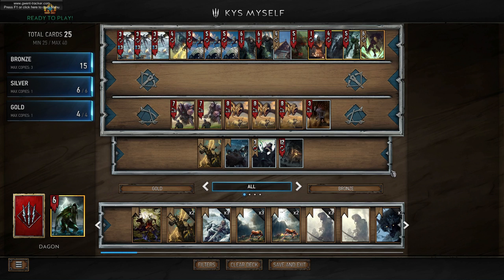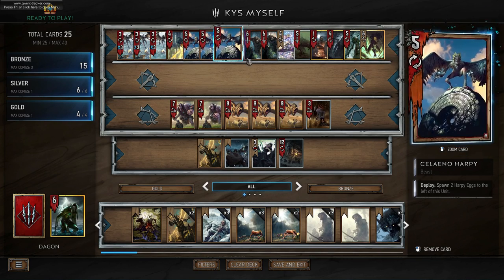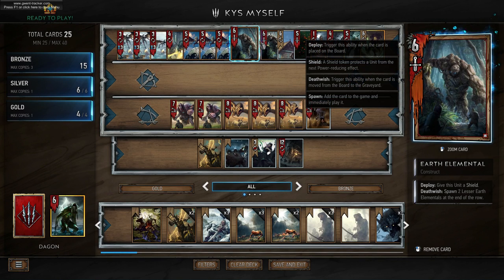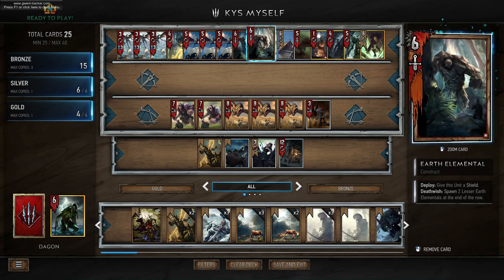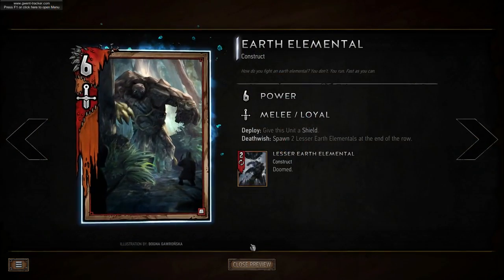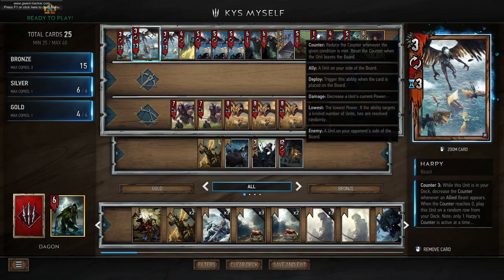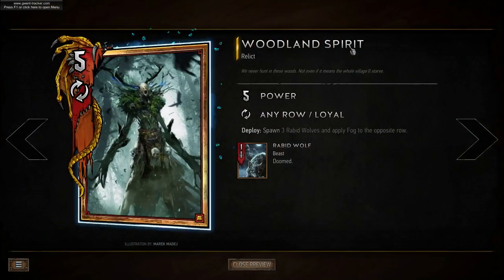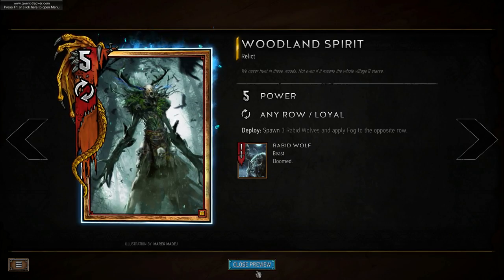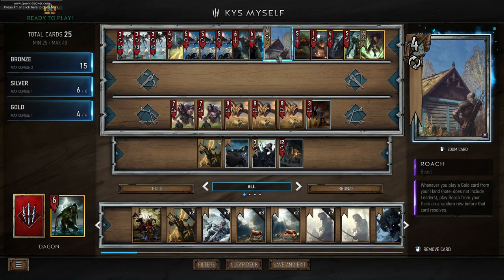The gist of this deck is that we want to spawn a load of units. We have Solano Harpies — when you play these it spawns two eggs on the left side of the unit, so we get three harpies. On top of that we have Earth Elementals: death wish spawns two lesser Earth Elementals at the end of the row. We can synergize these with the Griffins — we can use them to trigger the death wish of a bronze ally, so it doesn't kill it, it just triggers it and spawns those little Earth Elementals. We also have Harpies, so as we're playing beasts like Solano Harpy and Griffin, those are going to pull onto the board, damage the lowest unit, and give us more units. We can play Woodland Spirit which spawns three Rabid Wolves — beasts — so more units, which then pulls Harpies. On top of that we get Fog which pulls Foglet, and it's a gold card so it pulls Roach.